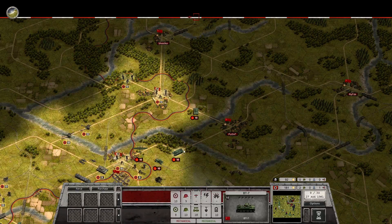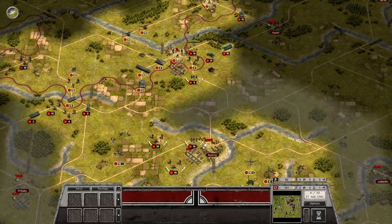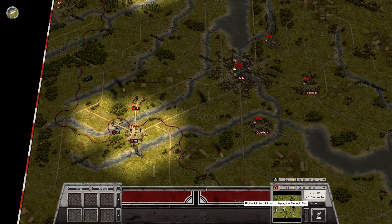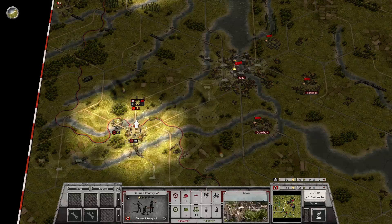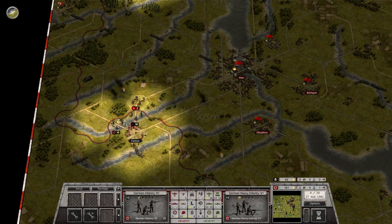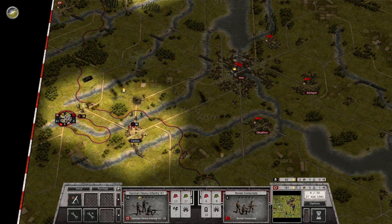There's a T-26, a BT-7, and a BA-20 counter-attacking up here, plus the bomber, the P-2. Let's start here first — move up and take out this unit, and this one.